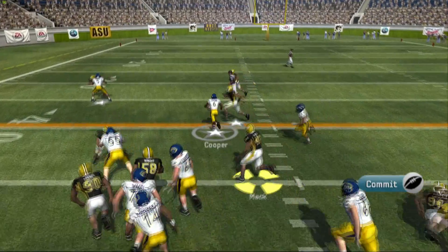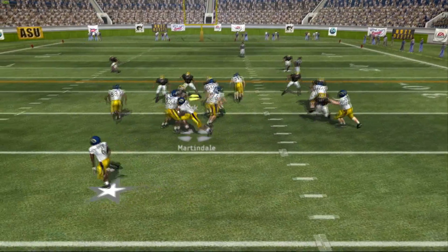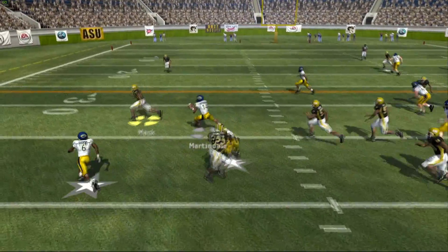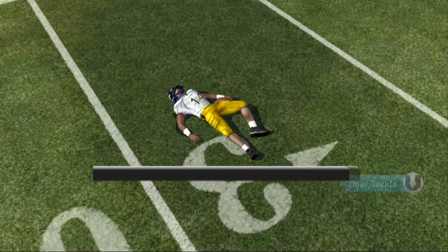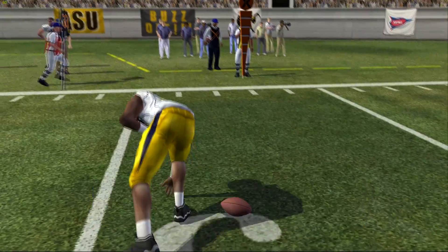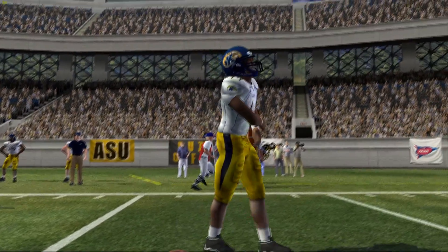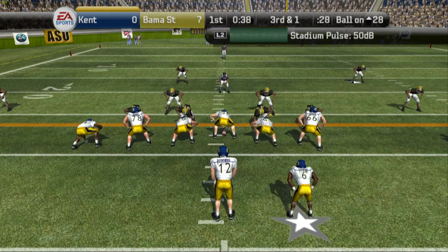Here comes Kent State trying to get something going on offense. They hand off to running back Cooper with a nice juke move, taking it down to about the 37-yard line. They go with the option play — Martindale gets a couple of yards but goes out with an injury as well. So Kent State is now resorting to a third-string quarterback, and hopefully we can come up with a stop since they shouldn't have a whole lot of talent at that position.